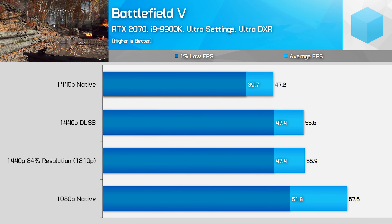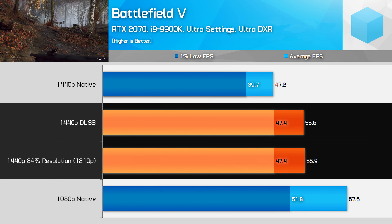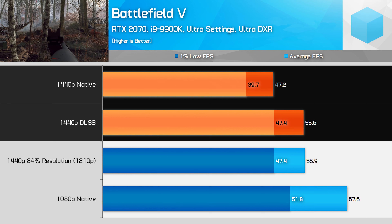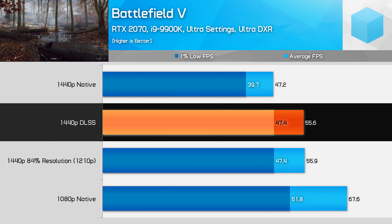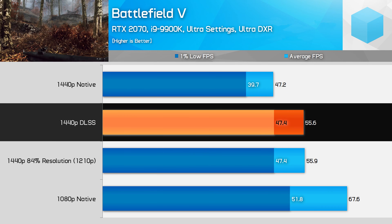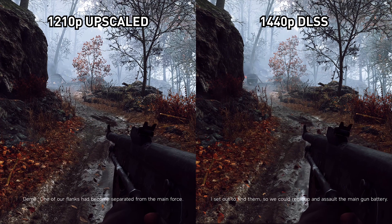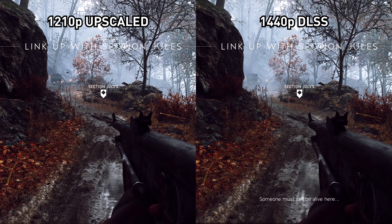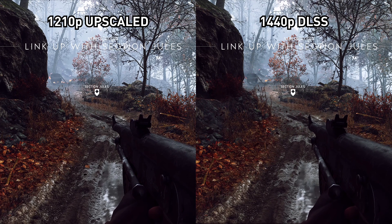I did some brief testing at 1440p as well, this time with an RTX 2070. Here DLSS performs more in line with an 84% resolution scale — roughly 2150x1210 — delivering a modest 18% performance improvement over native 1440p. Part of this is due to 1440p performing better on the RTX 2070 than 4K does on the 2080 Ti with Ultra DXR, and part is the RTX 2070's more limited RT and Tensor Core resources. We're seeing most of the same problems at 1440p as we did at 4K. The DLSS image is softer and blurrier compared to upscaling a 1210p image to 1440p. In some areas there is less aliasing, but that advantage is not worth it when the overall image is so blurry. DLSS is an improvement in some areas over native 1080p, but it's not an overall victory.